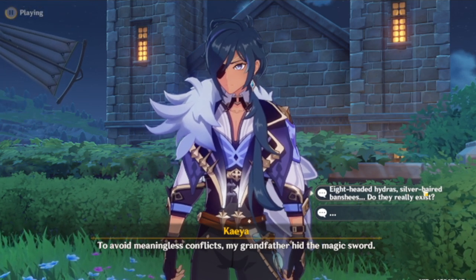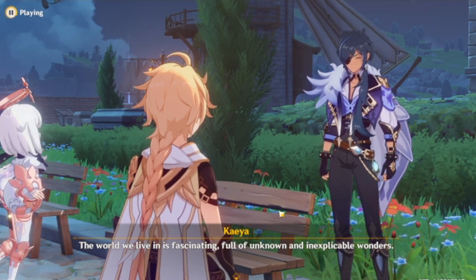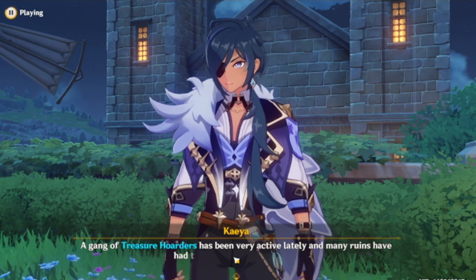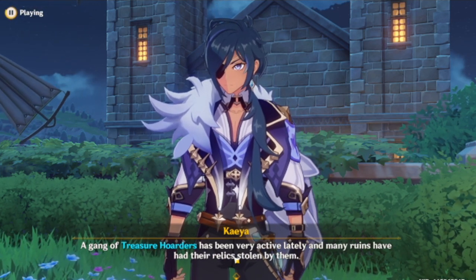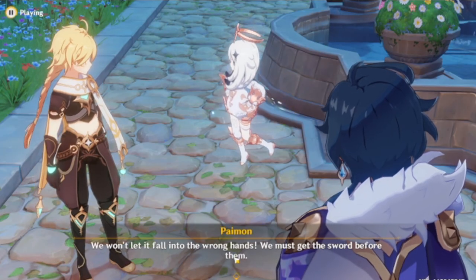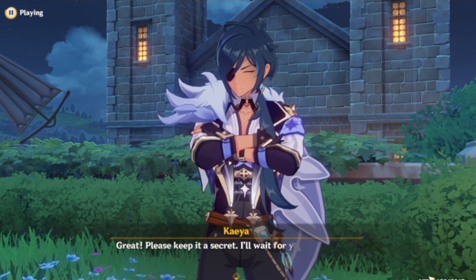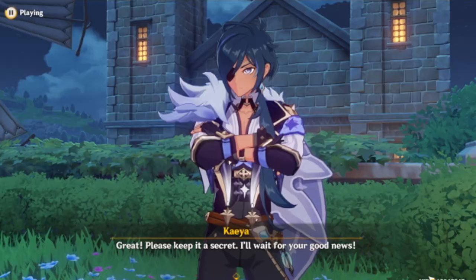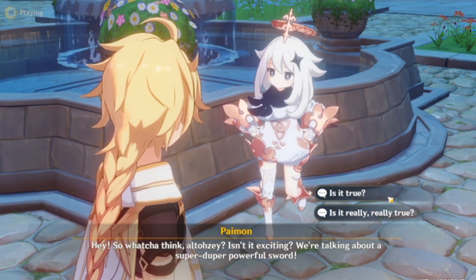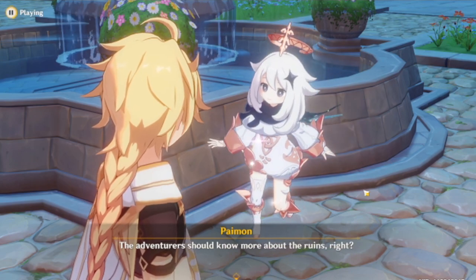Eight-headed hydra, silver-haired banshees — do they really exist? The world we live in is fascinating, full of unknown and inexplicable wonders. Holy moly, that's just insane. A gang of treasure hunters has been very active lately and many ruins have had their relics stolen by them. I'm afraid that they will soon discover the Arcadian Ruins and the magic sword will be lost. We won't let it fall into the wrong hands — we must get the sword before them. You just rest assured that we are here to help. Let's go to the Adventurer's Guild and see if we can find out more — the adventurers should know more about the ruins, right?